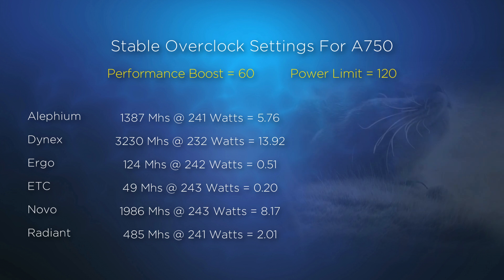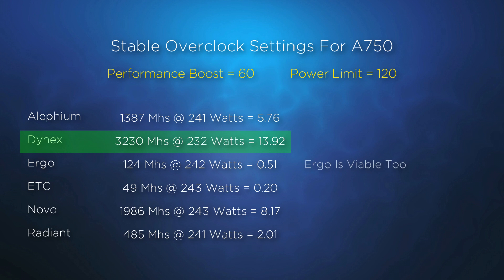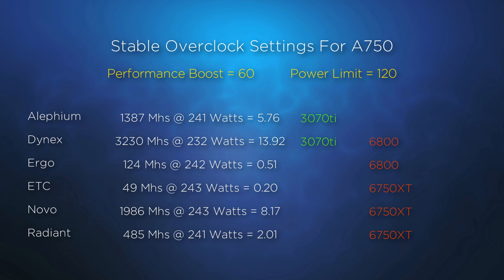To recap: overclocking the A750 from Intel can deliver some improved performance, especially on core intensive algorithms. If you're looking to place the card on the most efficient project, that puts you on Dynex. And if you're just looking to spec mine the AMD efficiency, then you have some viable options. It's interesting to see what this card compares to from Nvidia and AMD — at $200, the A750 provides a lot of value for both miners and gamers.